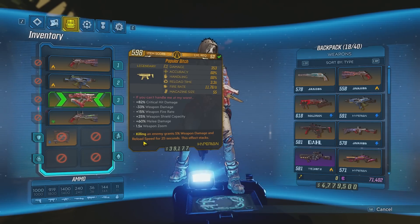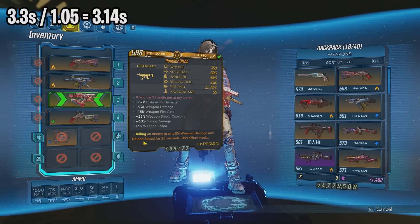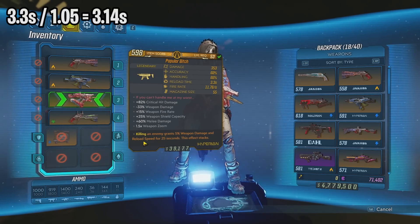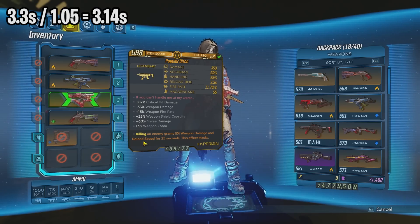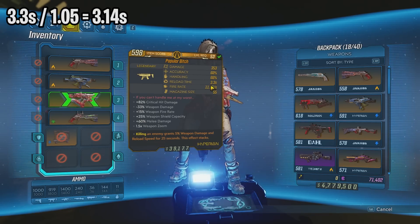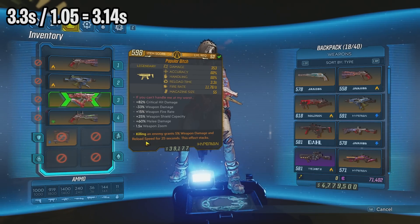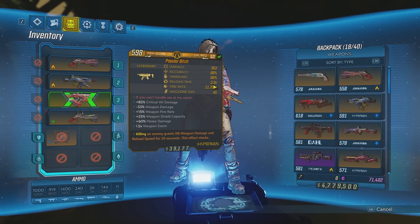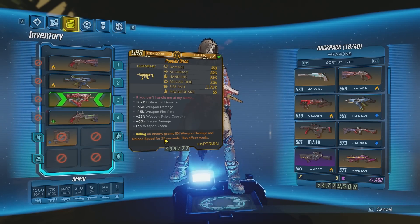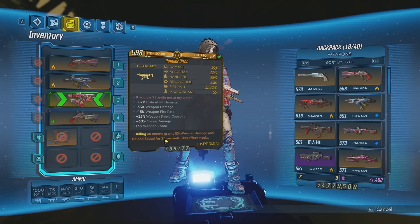So let's put that into the actual 3.3 seconds. Same concept: if I get one kill, I'm going to be going 5% faster, so what I do is divide 3.3 by 1.05, giving us 3.14. So after my first kill, my reload speed will be 3.14. And if I were to somehow get 100% reload speed with those stacks, that would basically cut this time in half, so I would be reloading in 1.65 seconds. I will be uploading a separate video talking about reload speed and how to calculate it whenever you combine skills and anointments like this.